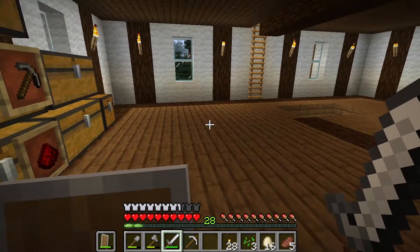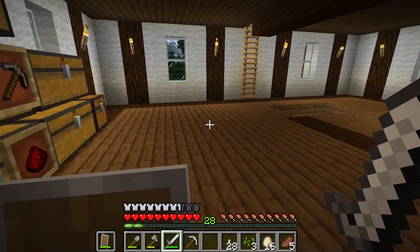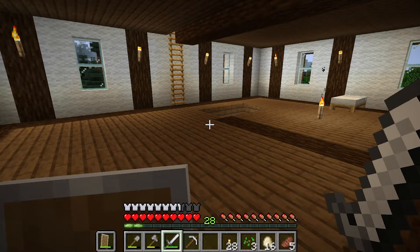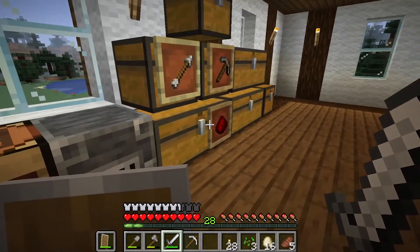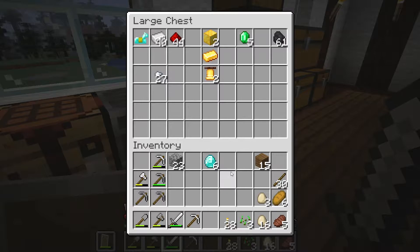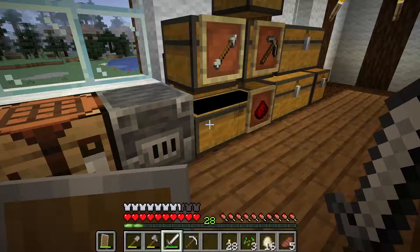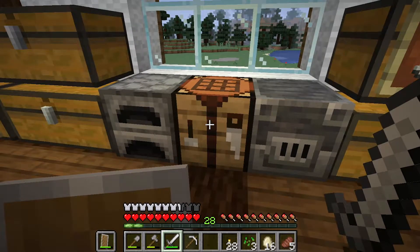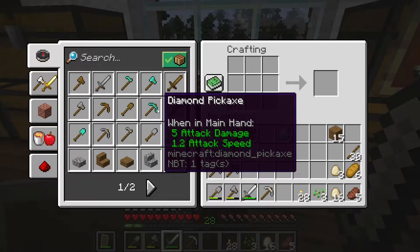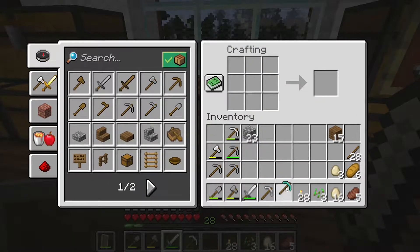To create or craft our enchanting table we're going to have to find some obsidian and dig some up. The only way you can dig obsidian up is with a diamond pickaxe. Luckily I do have a couple of diamonds here. We're also going to need to save a couple for our enchanting table because you do need that as part of the recipe. Obsidian you can find by placing water over lava. So first let's quickly craft our diamond pickaxe.